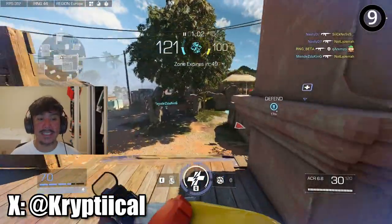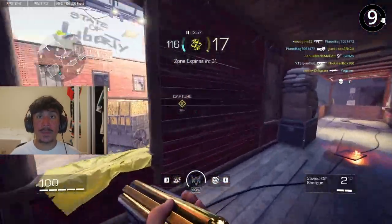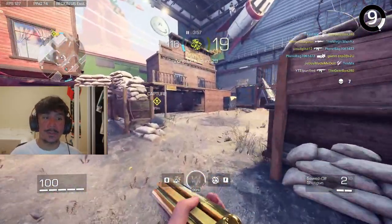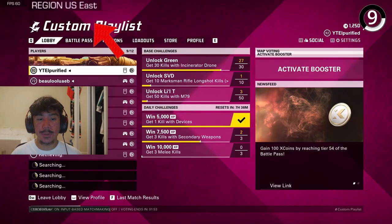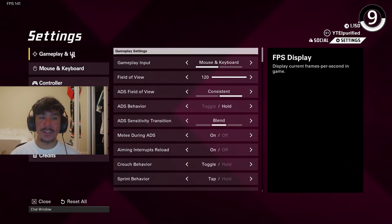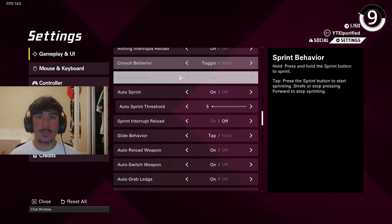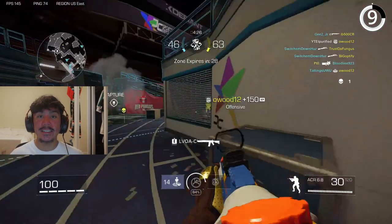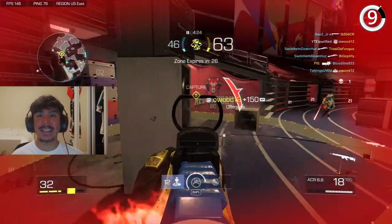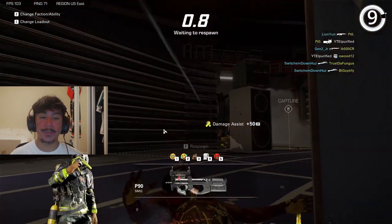An annoying thing about XDefiant is dying behind walls. A lot of people say it's probably netcode, and it probably is. But it could also be because XDefiant puts you in a region that you're not supposed to. If you turn on this setting, it will help you see what region you're playing on. So if you play on West servers, there's a chance you could end up on East servers. And the worst thing is you can't do anything to fix this problem, so if you want to save your sanity, just leave the match.